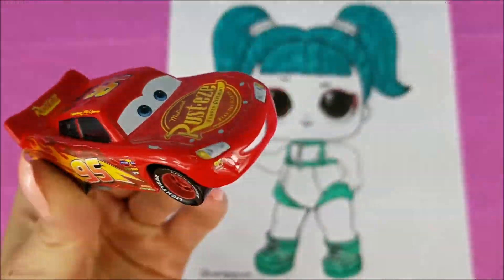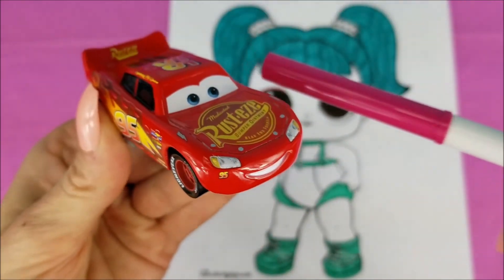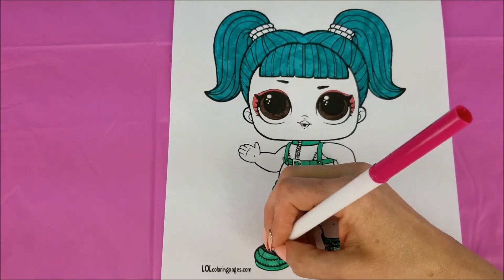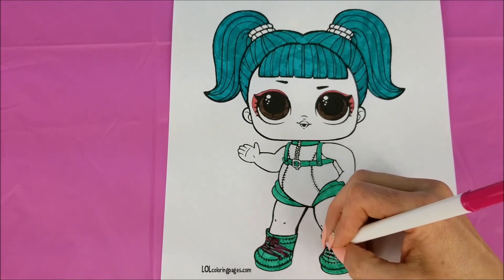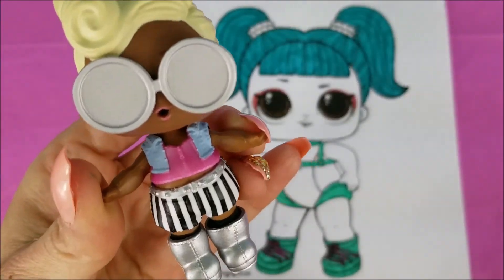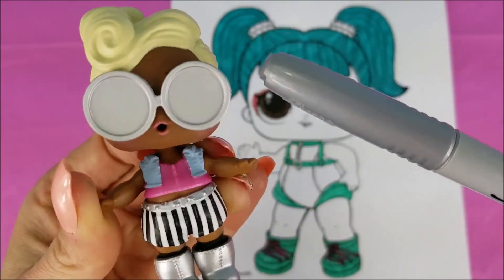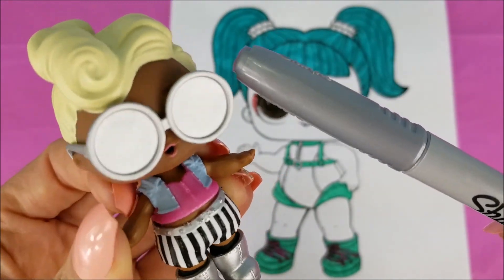Now for the laces on our moon boots, we're going to use a pinkish burgundy red color. Now for the super awesome silver color, Glamstronaut has lots of silver for her hair theme, her outfit, she has silver lips — it's going to be so awesome.